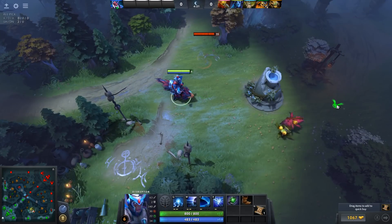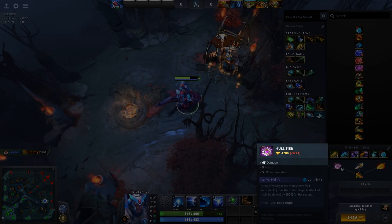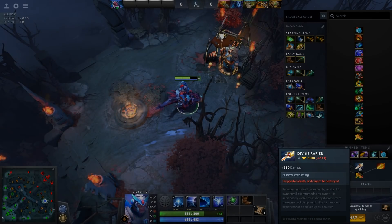You can buy a Gem if your team really needs detection for invisible heroes that moves with you, or you can pick up a Rapier if you need a huge amount of damage because you feel like you're losing and need to win the next fight. But generally it's a lot safer to just ignore those items until you understand what they're used for.